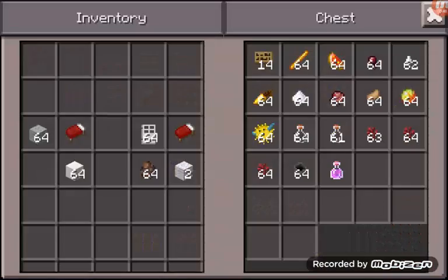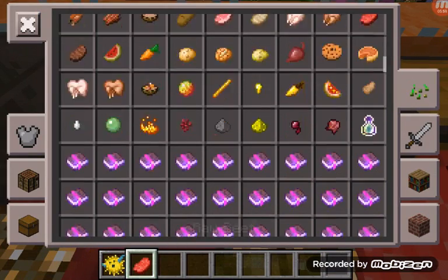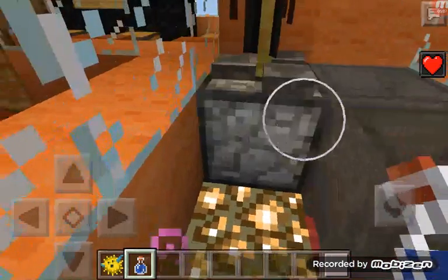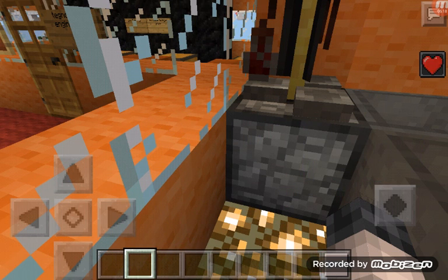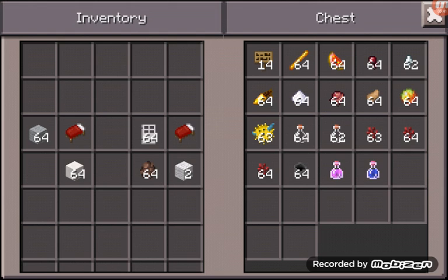So I decided the next potion I want to make is water breathing. I'm just going to do five potions today, guys. We're just going to wait for it to finish. Next we're going to do swiftness and strength, and then that's it for this video. Water breathing — three minutes. Here's your water breathing potion!